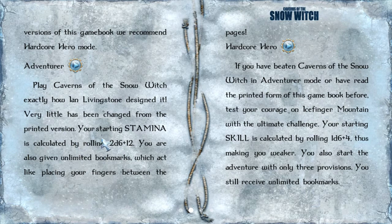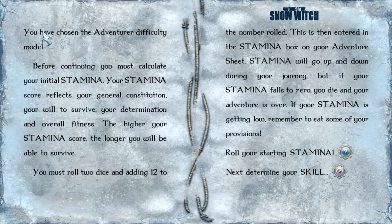Our starting stamina is going to be calculated by rolling 2d6 plus 12. You have chosen the adventurer difficulty mode. Before continuing, you must calculate your initial stamina. Your stamina score reflects your general constitution, your will to survive, your determination, and overall fitness. The higher your stamina score, the longer you'll be able to survive. You must roll 2 dice and add 12 to the number rolled. This is then entered in the stamina box on your adventure sheet. Stamina will go up and down during your journey, but if your stamina falls to 0, you die and your adventure is over.